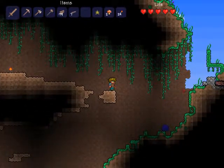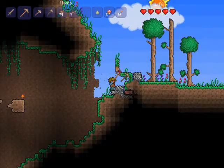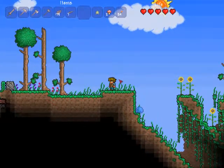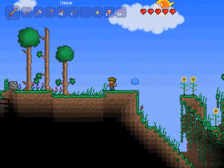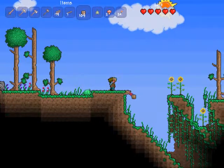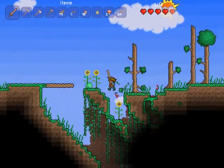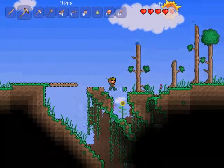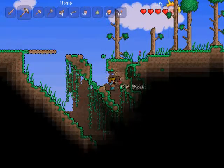I have four minutes left, might as well make the best of it. Let's go out this way a bit. Whoa, whoa — get away! Seven HP left. I need dirt. Sunflowers are used to stop corruption. Corruption is like a biome basically in this game.